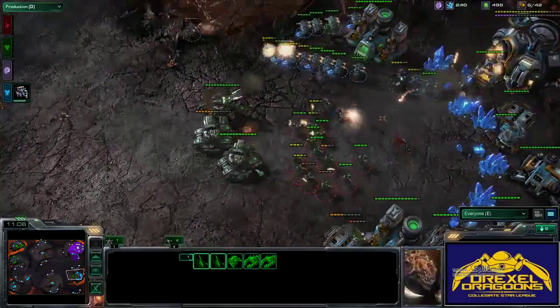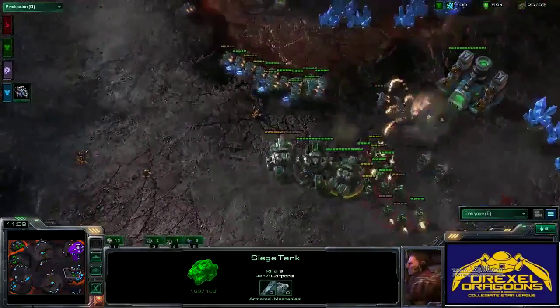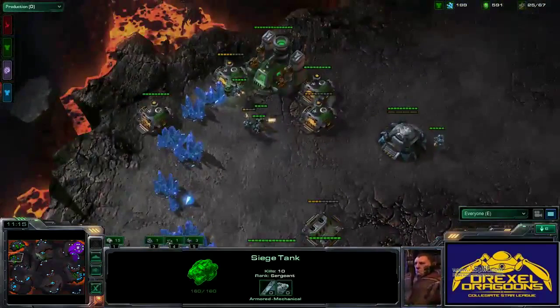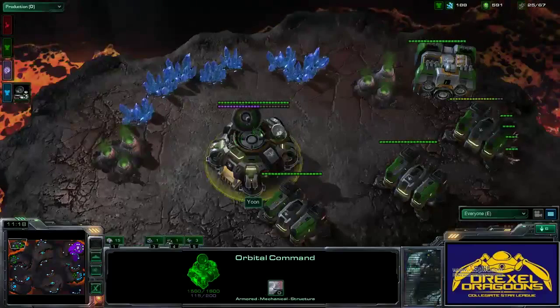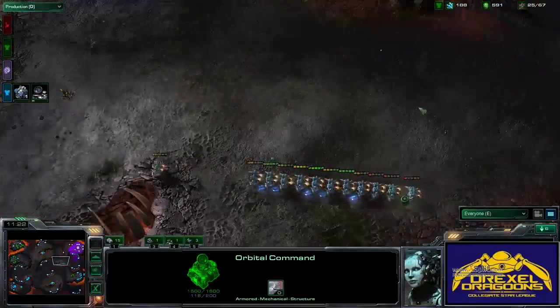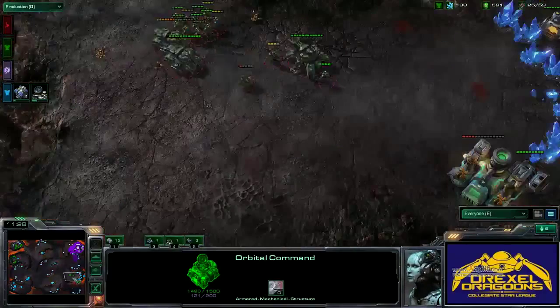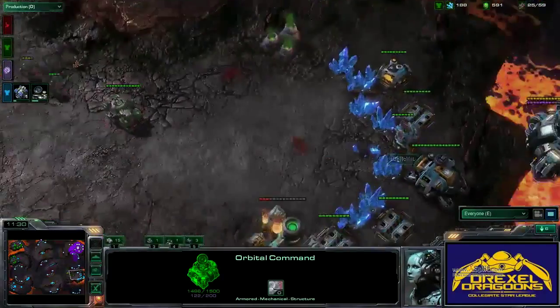Does he have enough to expand again if he wanted to? Yune has almost no money left. He has taken the base on the top left side, but Zerglings found it, so that's really not good. He's lifting off again — lifting off all his buildings — but he has cleaned up the Taron main.